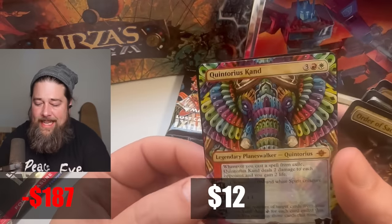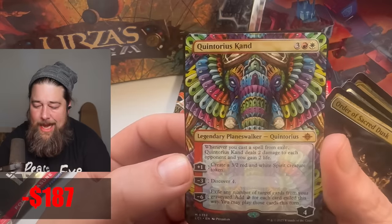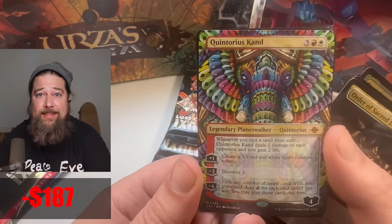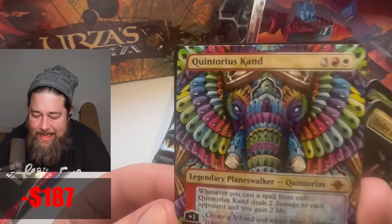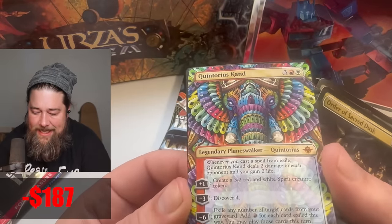Whoa! That is like the most spectacular art. What more could you want? Look how good that looks. Not only is it Quintorius — one of the best cards from the set, already breaking Pioneer with the Discover mechanic — but look at just the colors. Look how beautiful that is. That is such a spectacular card.